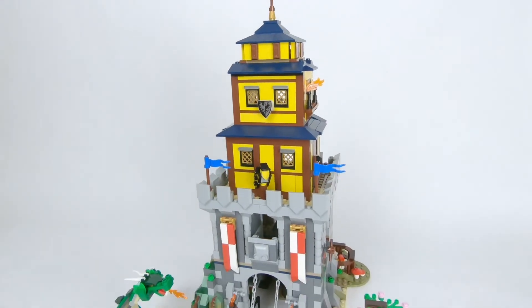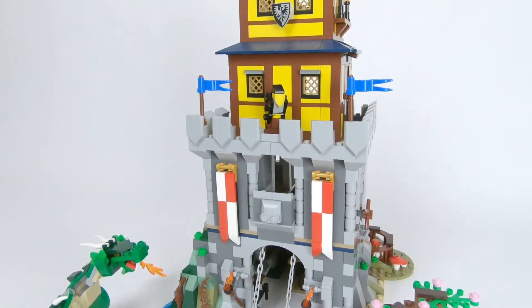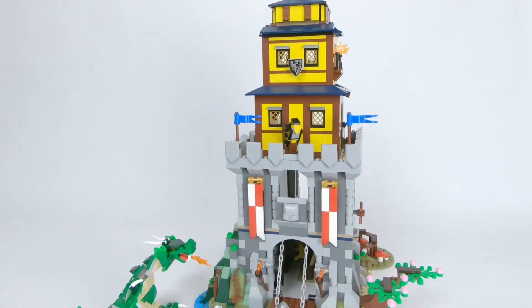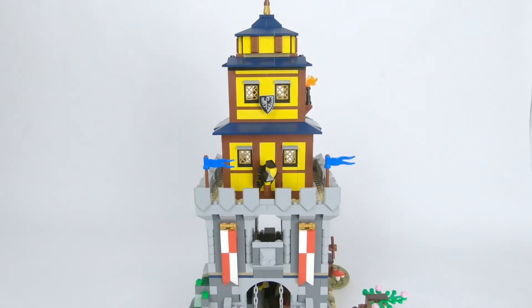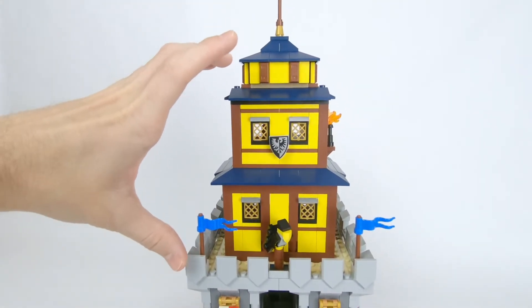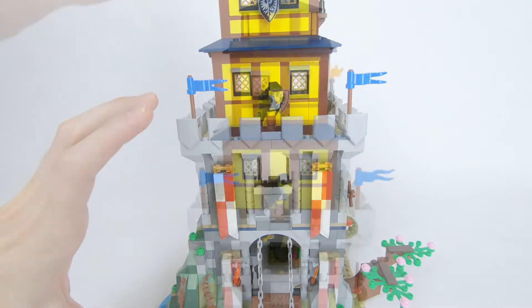My initial focus was on the top structure so I gave it three floors accented with yellow walls and overhanging that with dark blue roofs, and I made sure that each higher floor was smaller than the one below it. Now the reason I call this a Japanese medieval castle is because it's kind of a hybrid of the two styles. I think the top section nicely follows the Japanese styling, however the bottom section still kind of resembles a medieval castle.